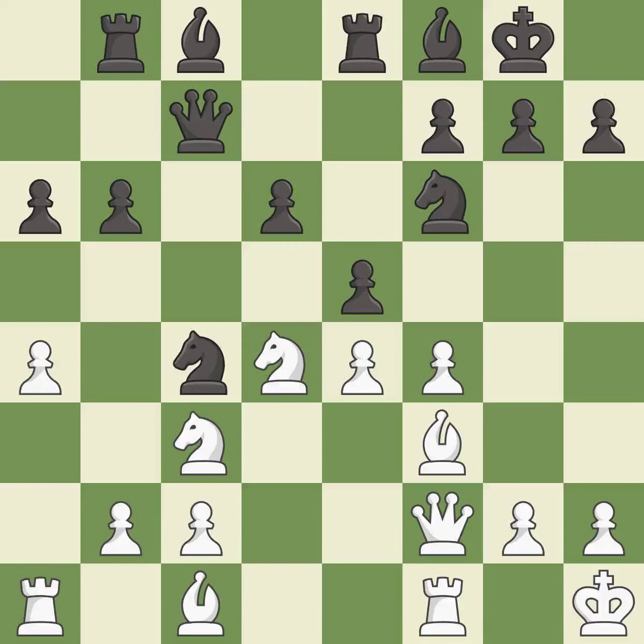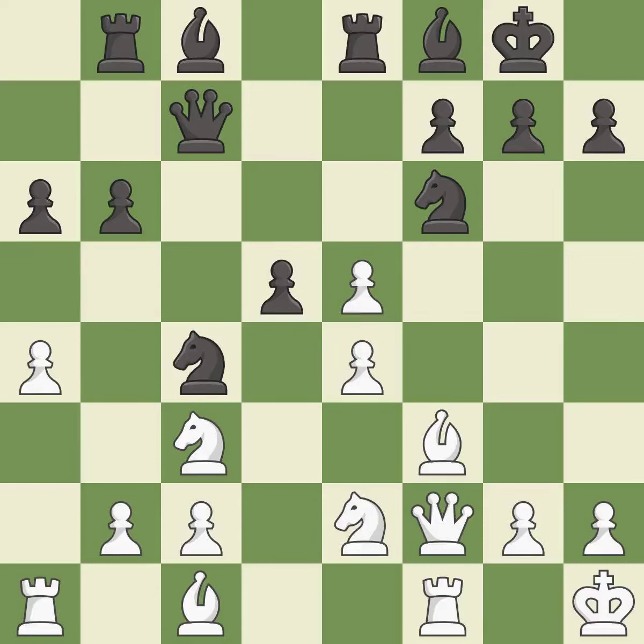This strikes at the center with a pawn, fighting for space — it is best. This moves the knight to safety. This threatens to kick a knight, and it is good. This strikes at the center, countering the opponent's ability to grab space — it is good. Right on target, it is best.